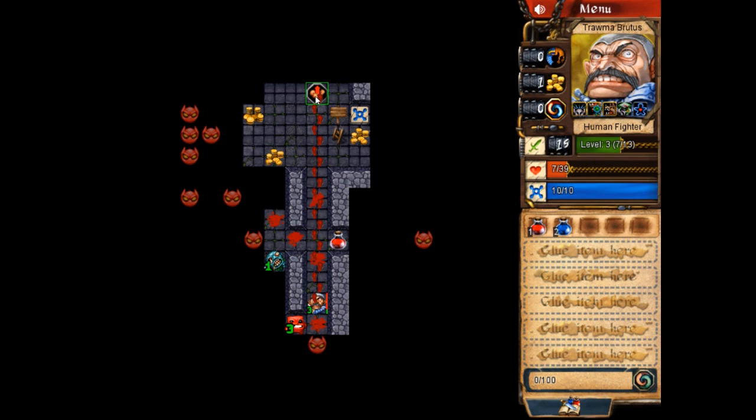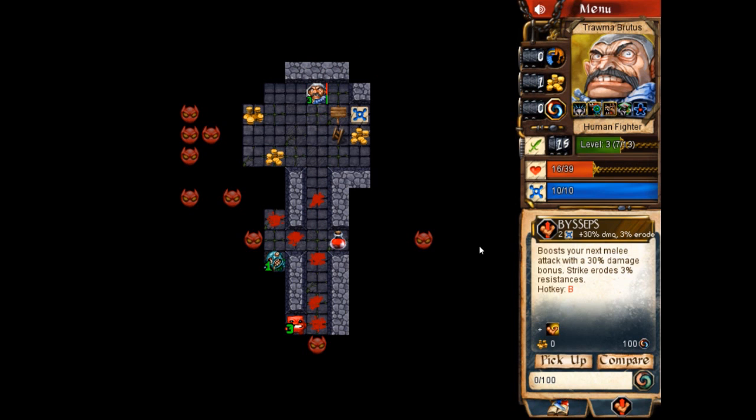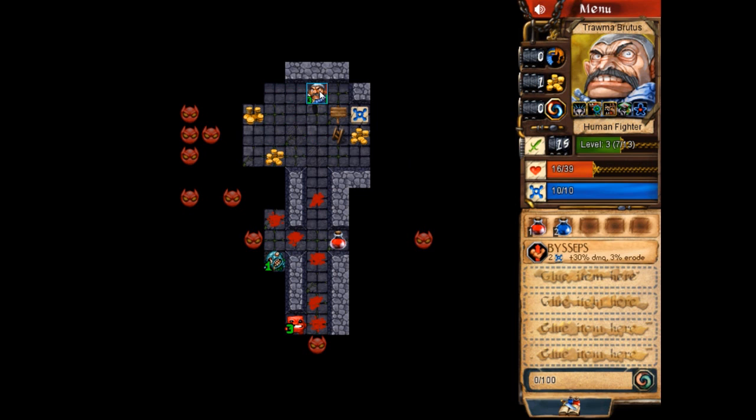Let's take advantage of exploring more of the dungeon to pick up new things. There is a glyph here called Biceps: your next melee attack gets a 30% damage bonus; the strike erodes 3% resistances — we won't see resistances for a while. I can pick it up by clicking the pickup button or double-clicking the square. It appears in my inventory and I can cast the spell at any time — it costs two mana. I cast the spell, my mana goes down to eight, and on my character portrait I can see 'might bonus damage and crushes resistances' — a temporary effect lasting until my next attack. My hit points are still pretty low, so let's explore more and also pick up some extra mana. There is some money on the ground but no stores or shops yet, so it's not too important.